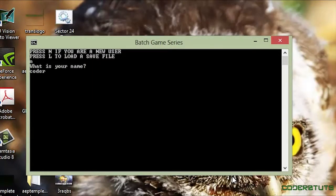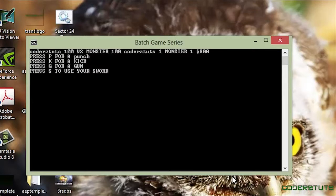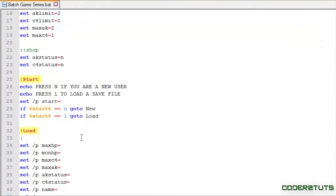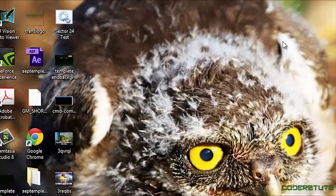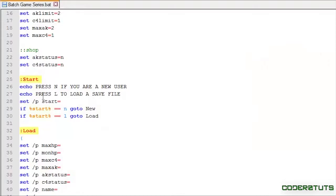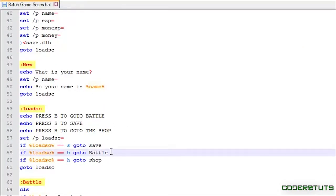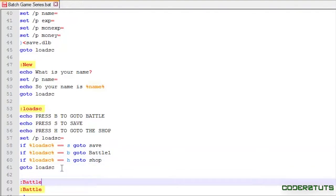I'm going to say 'coder stats' and go to shop, add HP, then go to battle. As you can see, the HP hasn't changed yet — that's because in our code it just goes back to load_sc. Now if we wanted it to change the moment after we bought it, this is what we'd have to do — let's just go to our load_sc and make a battle option there.